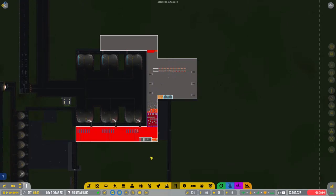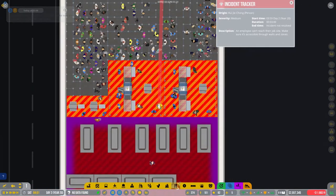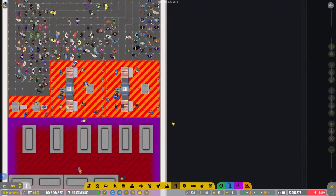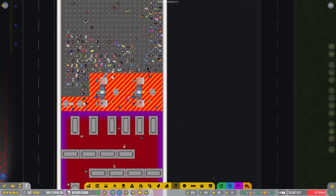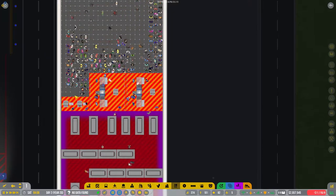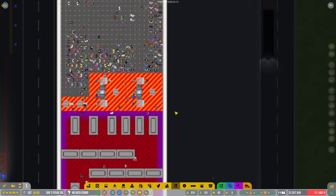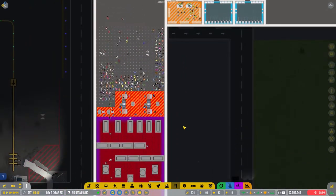Hello and welcome back to Airport CEO here on Roslo Gaming. We are having some problems with our staff - rather our security personnel right here in this area. I think it's that they can't get back out here without entering the queues, or there are queues everywhere, and otherwise it's in the secure zone and they don't want to go there.